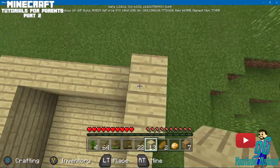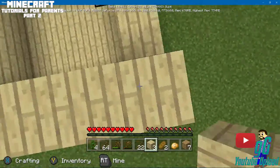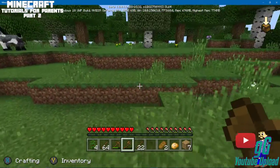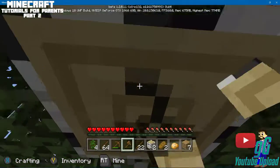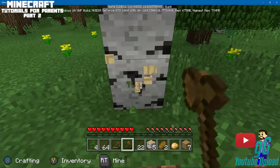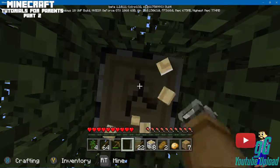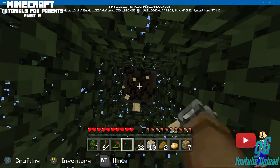We're gonna run out of wood. I usually do the walls anywhere from four to five blocks high — you could do it to your preference, but I usually do no more than five. I think I accidentally used some of my wood to make sticks when I wasn't meaning to. Also, if your axe breaks, you can actually punch the trees — that's the whole 'punching trees in Minecraft' thing from pop culture.